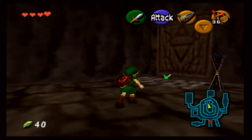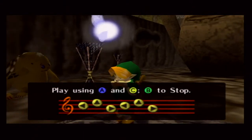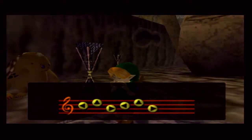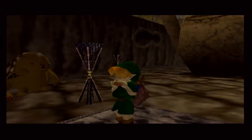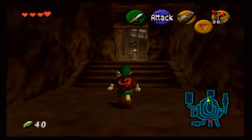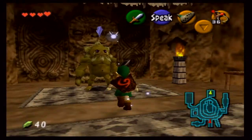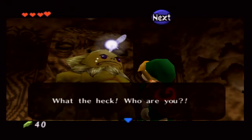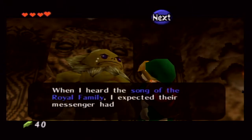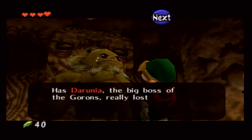Anyway, make your way down this way and you're going to play the Saria's Lullaby. Basically this will open a door up and we can talk to Darunia. I believe this is actually the part where we get to see the amazing dance of Darunia — it's amazing, guys. So we're going to come talk to him. Once he heard the song, he thought a messenger was coming, but instead he got us.